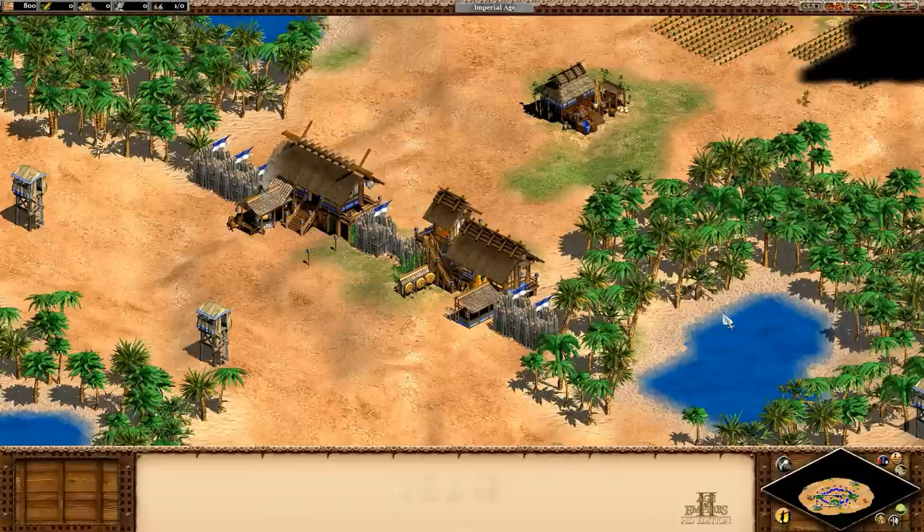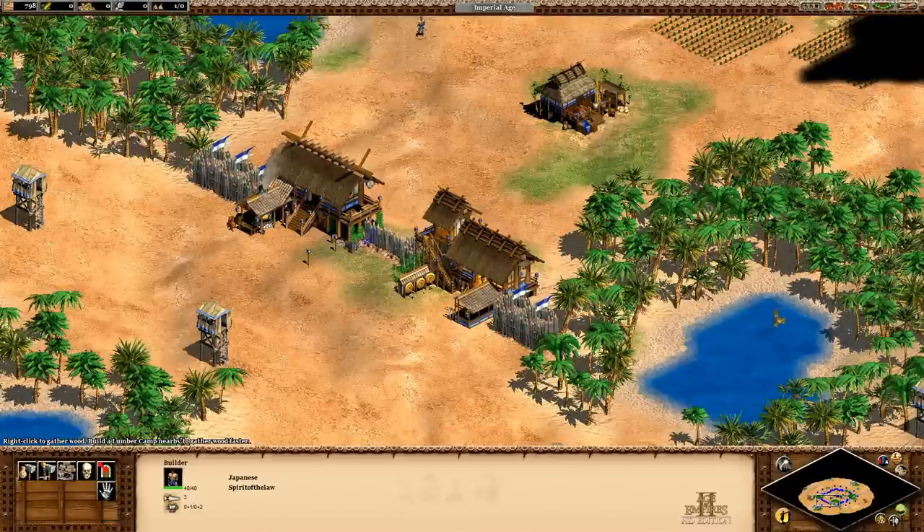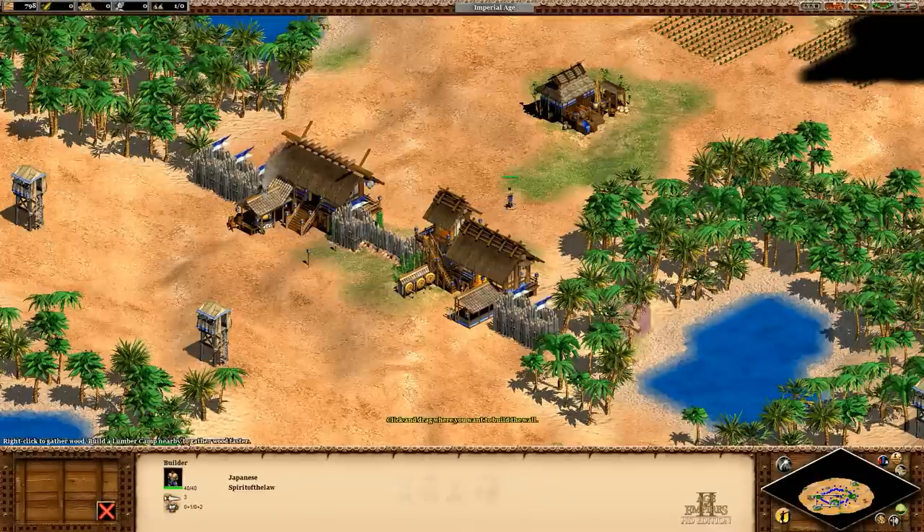Last wall. The palisades look pretty good, making nice use of the palm trees, but one of the buildings has a problem. Maybe the elevation slopes can give you a hint. It's the blacksmith — there's a gap on the right side, yet again due to the downward slope. Oh, and there's also a gap through the trees. Especially with palm trees, it's worth checking that out.